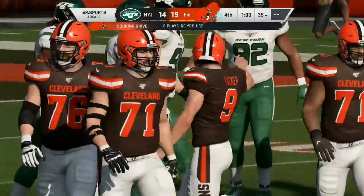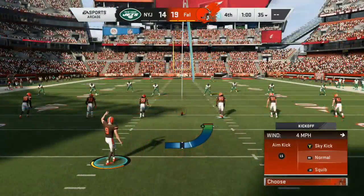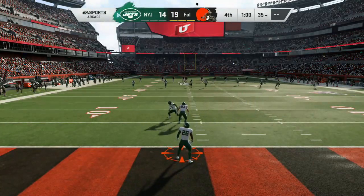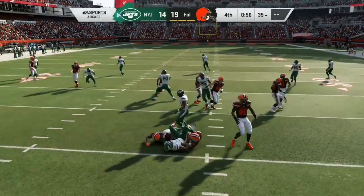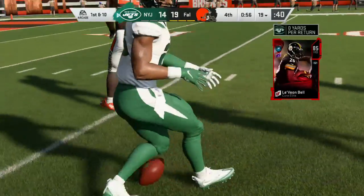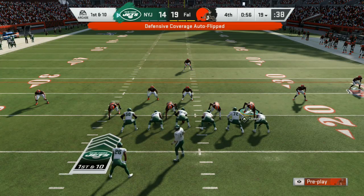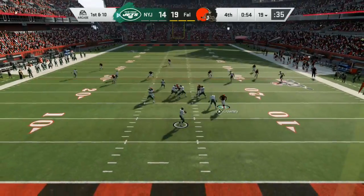Tucker with the extra point, and the lead is up to 5. Tucker now to kick it away following the touchdown. This is taken at the 3, and he'll take it back to about the 19-yard line. So Sam Darnold and the offense, down by 5, 56 seconds to go, needing to go pretty much the length of the football field as they have it 1st and 10.